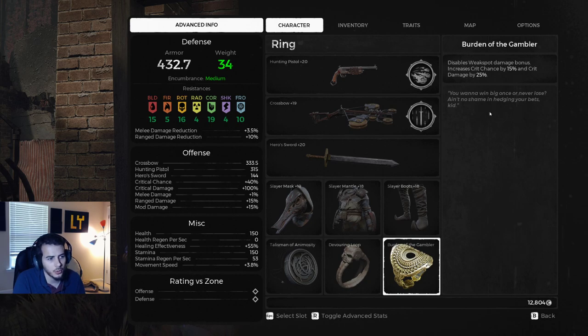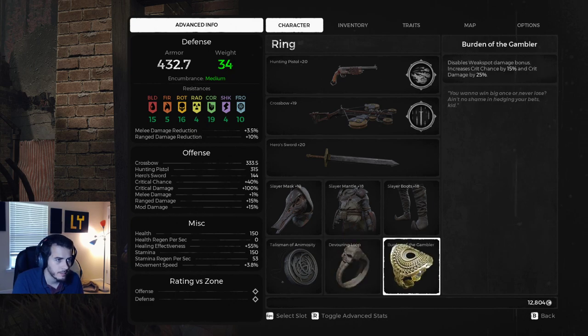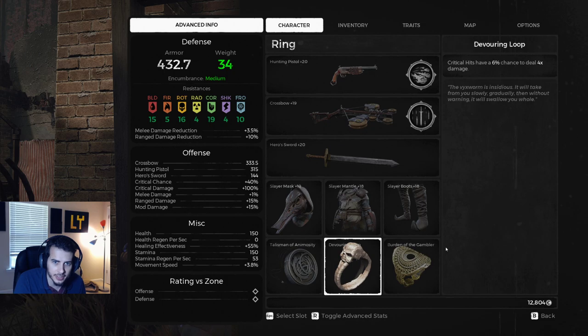You could replace the Burden of the Gambler with another ring if you want. We also have Devouring Loop — critical hits have a 6% chance to deal four times damage. Think about this: you're still getting weak spot damage bonus and crits, and this is going to stack with that. I think I hit like 20k on one guy at one point — you're not going to get that all the time, but headshots are there.